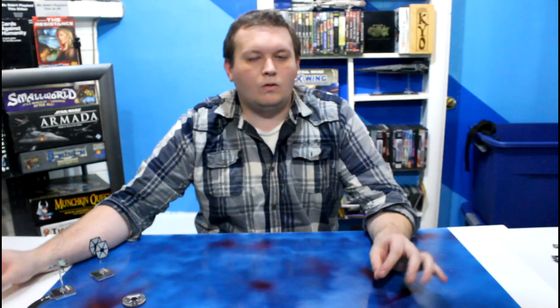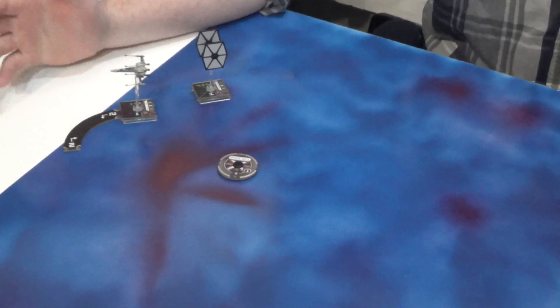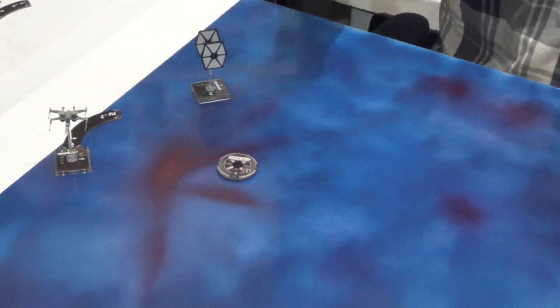Does that mean that his ship has technically fled? The short answer is no. The only two points that matter for the off-board rule are the starting and ending position — and really just the ending position — of the ship. If the ship drops down at the end of the movement template, you can see he's clearly within the edge of the board.